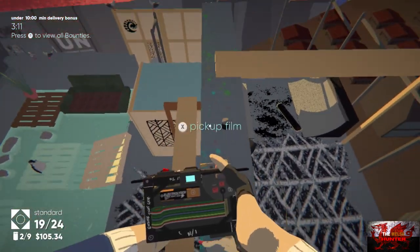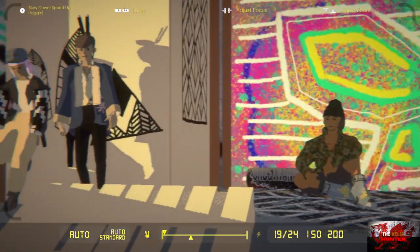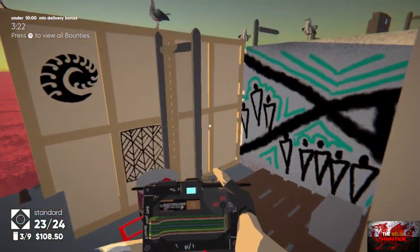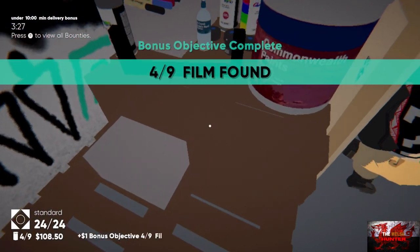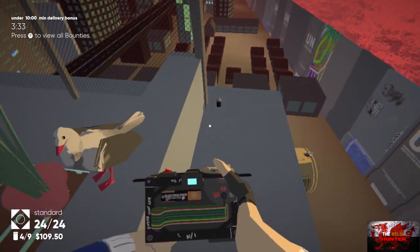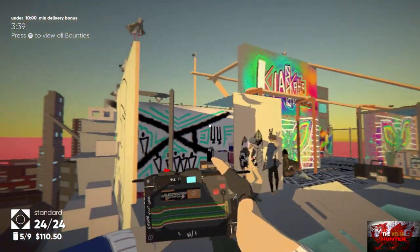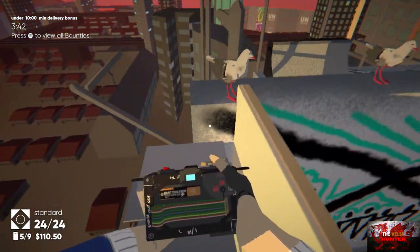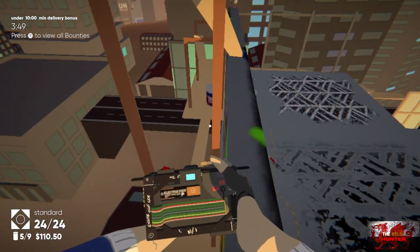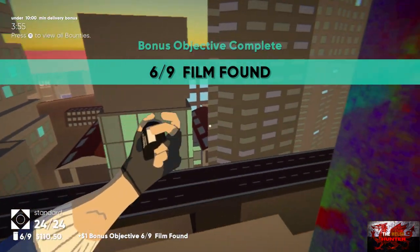Go up this ramp carefully and pick up the next film — that's number three out of nine found. Number four is behind your friends where the markers are, so pick that up. Pick up the next film found just behind the seagulls. Turn around and go up these block step things, go over to the graffiti wall and jump over it. Pick up the film behind the paint can.